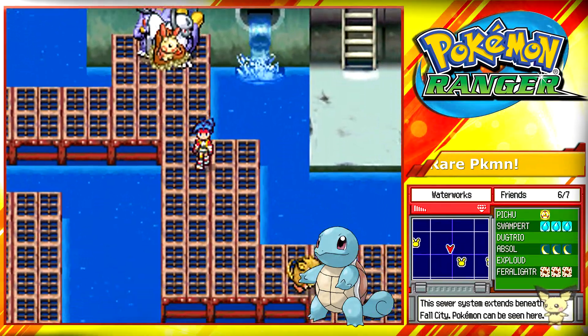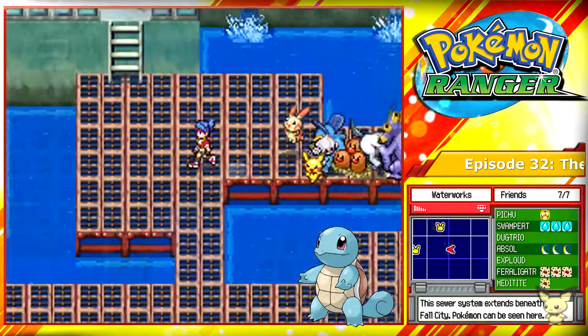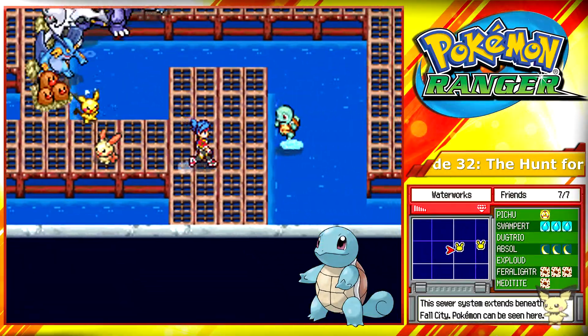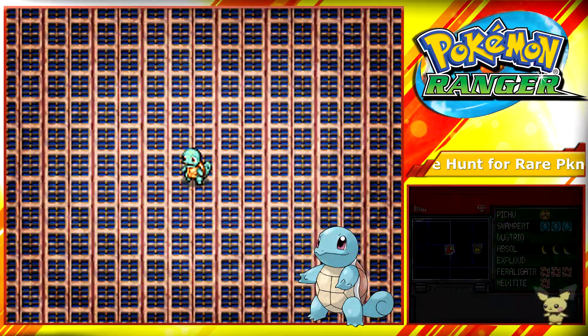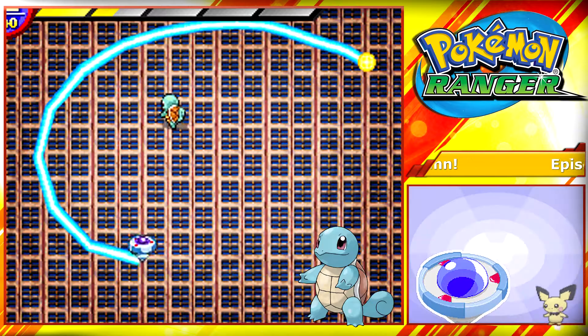As for Squirtle, I'm not sure if this is a post game thing, but I want to include it anyway — because you can capture Tangela in this section. Just keep going right here, your Squirtle will pop out. I don't know if that's a post-credits thing, but I just want to put it in there just in case.